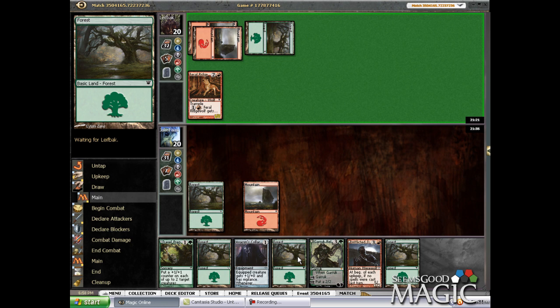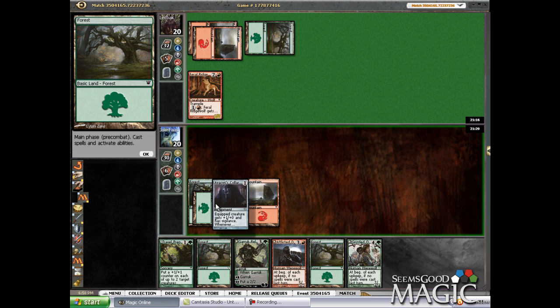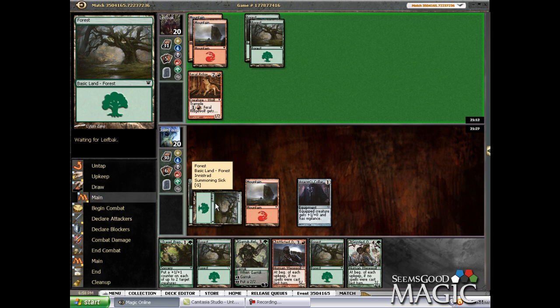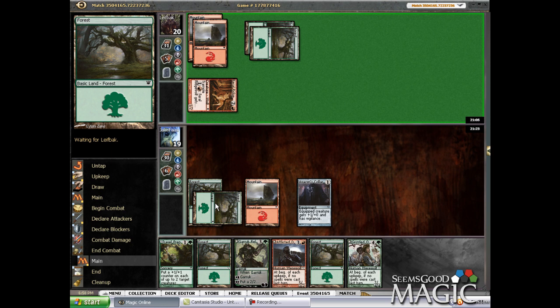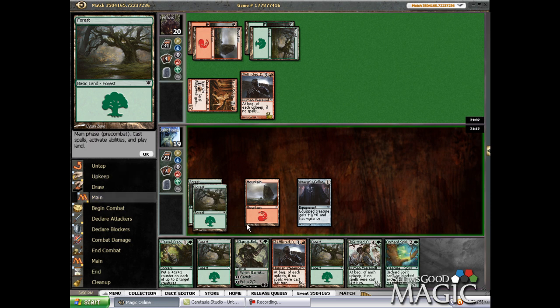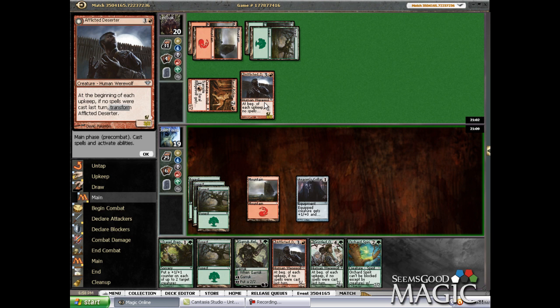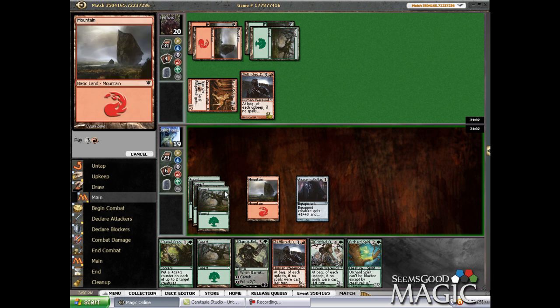Oh, that really sucks. Well, hopefully he wants to pump it and hit us for a bunch and then I can flip my Garak next turn. Hopefully he wants to just bash for five, or he taps out. But I don't want to put Garak out there if there's a chance that he does flip into something. I guess I could use Garak here — it depends on how he wants to play this. I'll play my Spirit.